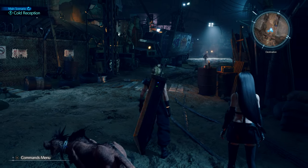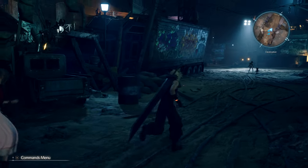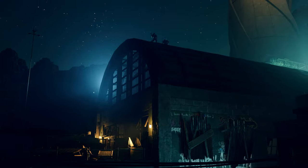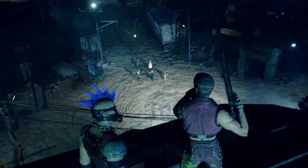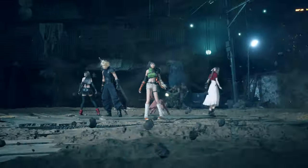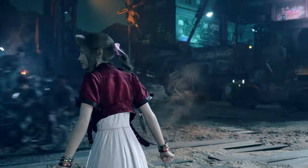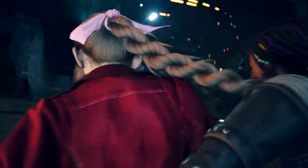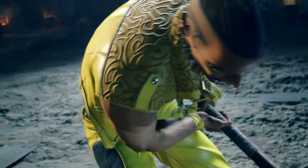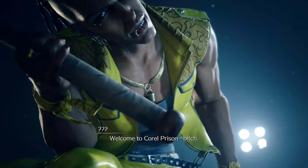I'm ready for this XP. Looks like humans — looks like a bunch of bums. They ain't ready for this. We got magic, we got materia, we got all these tricks. Let's get it. Welcome to Corel Prison.